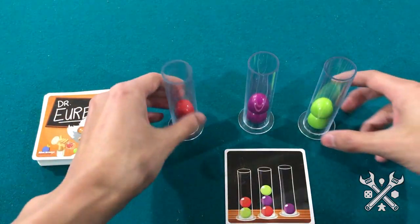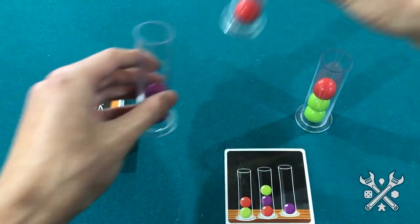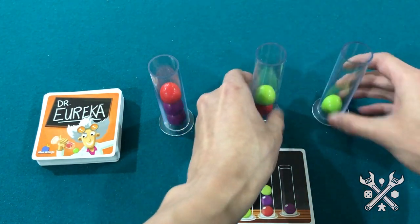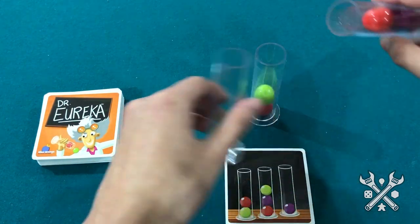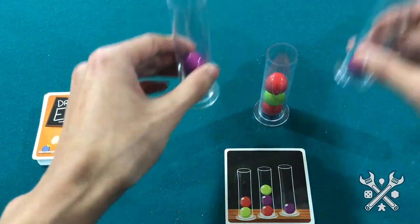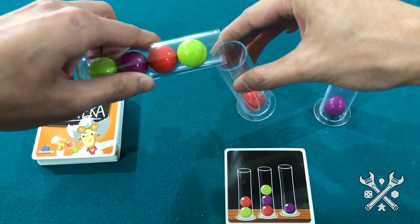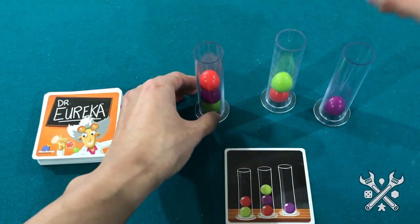Trying to get the sequence to match, we're going to pour our test tube balls into position. We need to arrange the molecules correctly — getting this one over here, one purple, and this one over here. It's a bit tricky keeping everything on camera while also making sure the balls don't go rolling around the table. But it looks good!